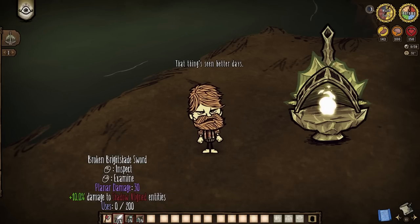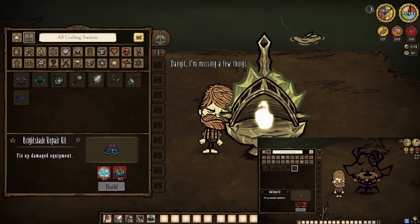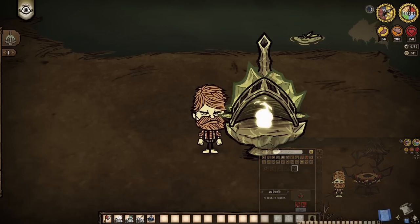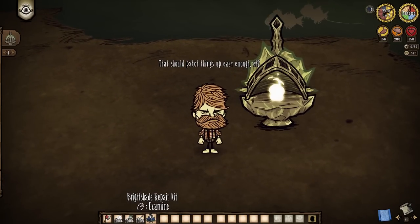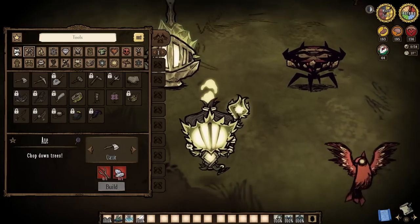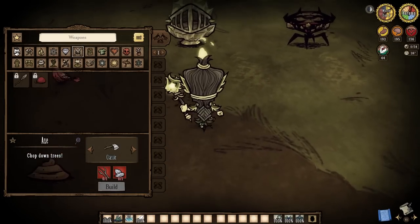Our new end-game equipment no longer shatters at 0% durability, and instead can be repaired via the newly introduced Brightshade and Void repair kits. Crafted at their respective stations for very little of their respective resources, these repair kits also fully repair any equipment instantly — so that's a plus. Be mindful, though, because of this tweak we are also no longer capable of prototyping the actual equipment itself, so both the Brightsmithy and the Shadowcraft Plint kit are forever required. Make notes.